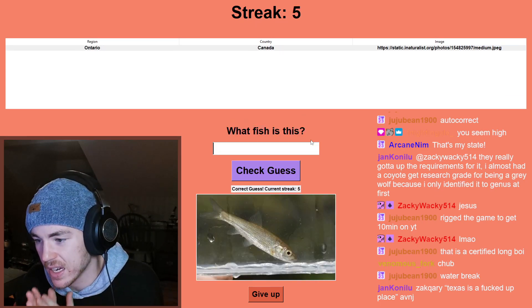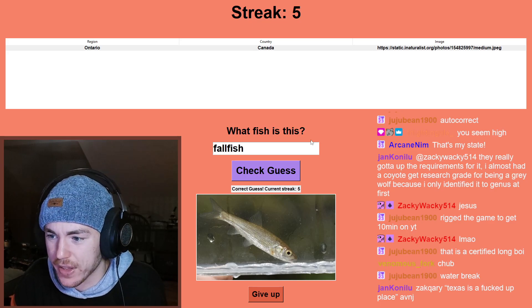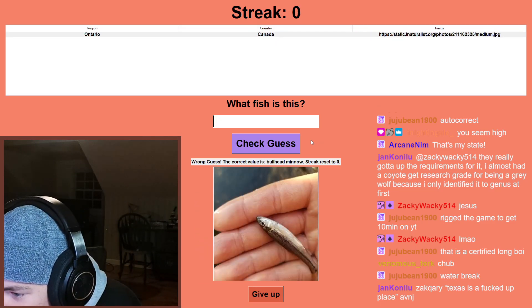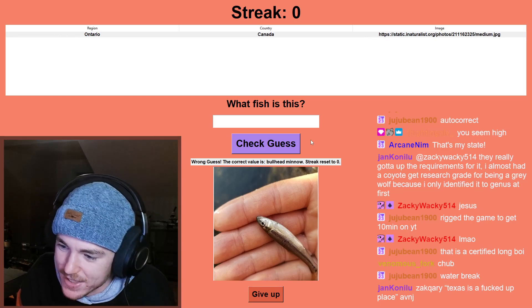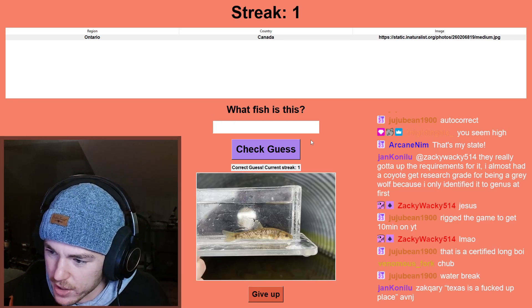Pennsylvania — going to be a common shiner every day. Ontario — is that a young fallfish based on the scalation? That's the only thing I can think of. Nice. Texas, Texas, Texas — it's got to be a Texas shiner. Fathead minnow. Texas is such a messed up place — I don't know what this is, this just looks like a bluntnose minnow but upside down.